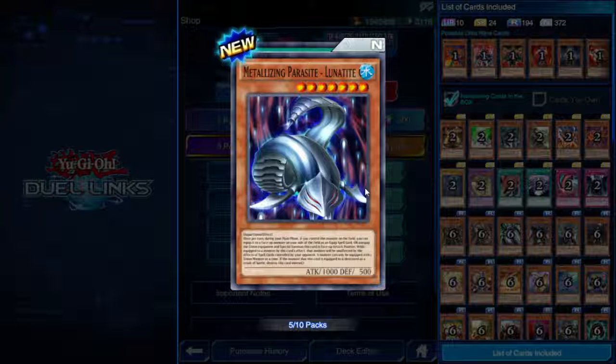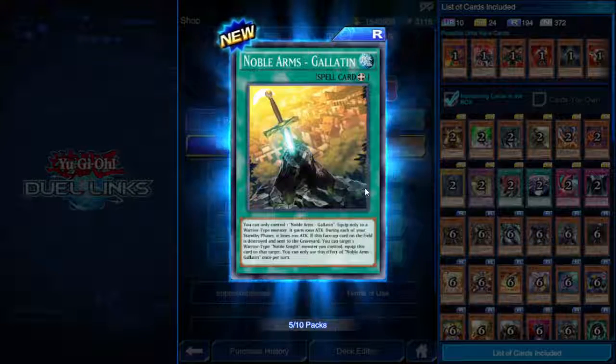Metallizing Parasite Lunatite — seven star, 1000 attack, Aqua union. Standard union effect — equip to any face-up monster on your side of the field or unequip and special summon it. While equipped by this card's effect, that monster is unaffected by the effects of spell cards controlled by your opponent. If you can find a way to summon this thing cheaply since it is seven star, making any of your monsters immune to spells is pretty strong.